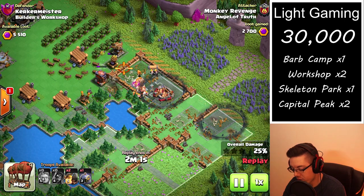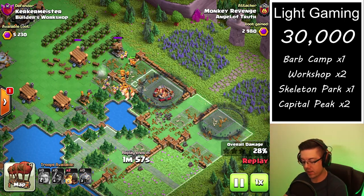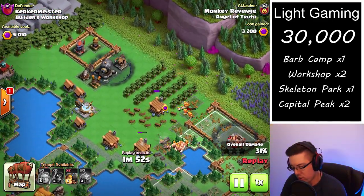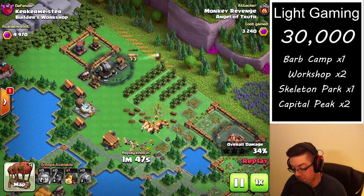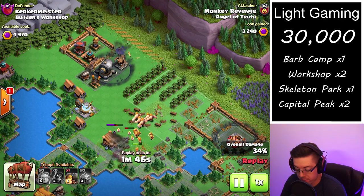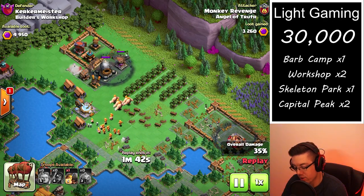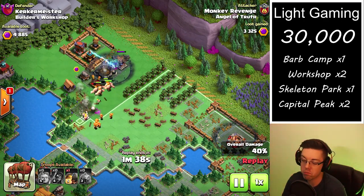Pretty great strategy — works very well at Capital Peak level eight and nine. So far we're at the beginning stages of Capital Peak nine, but it might start to fade away towards the end once bases are starting to get worth around nine to ten thousand points. We'll see.